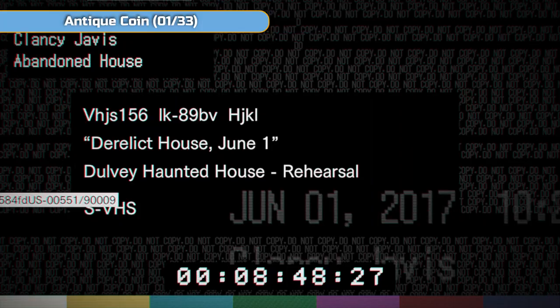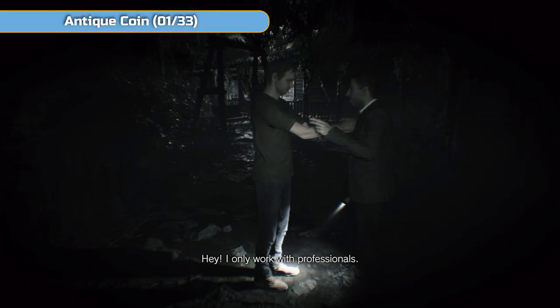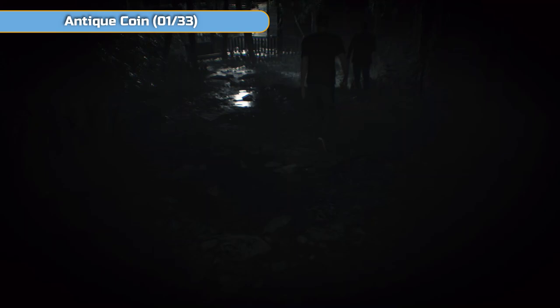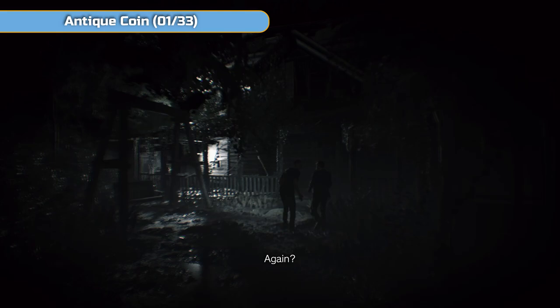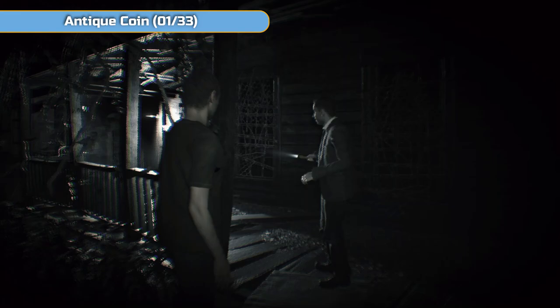The only two things you'll see in the top left corner on this playthrough are cassette tapes — which I'm about to pick up two of — and antique coins. You need cassette tapes to save. Do not save in this first area; pick them up because they'll carry over for later. We also need to go into the videotape footage briefly to get an antique coin — it's in the drawer we have to unlock and grab.